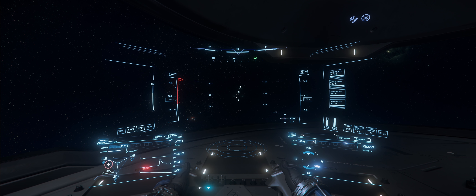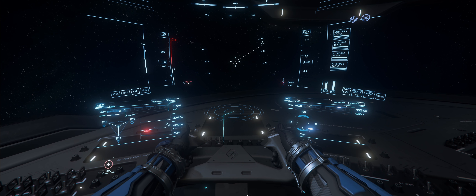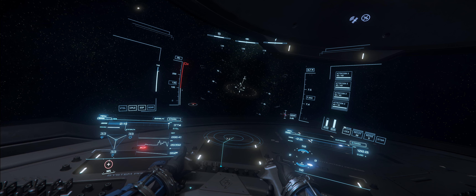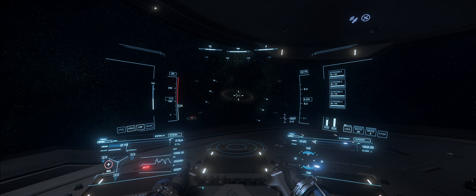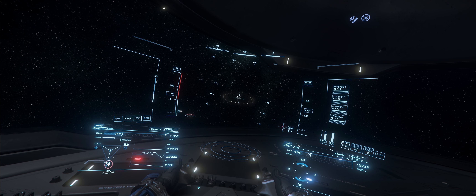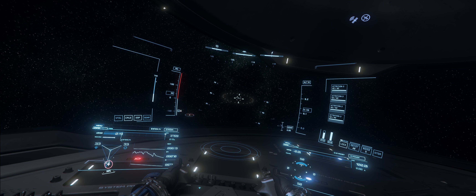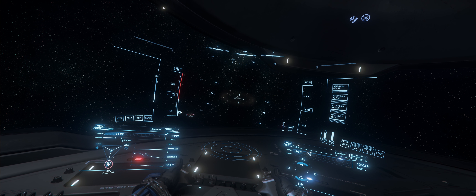We're going to do a very short flight. I should be able to see Port Tressler up in the heavens. We're now going to look at something called quantum travel, which is effectively hyperspace. To get to a location quickly using the quantum engines — not all ships have them, but most do — press B. But before we do that, we want to set the destination. To do that, we access the Moby Glass by pressing F1, which is the go-to for everything you need to manage in the game.